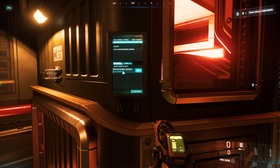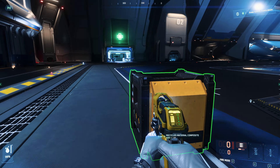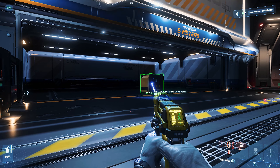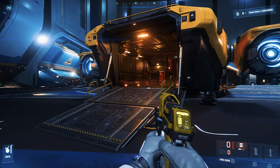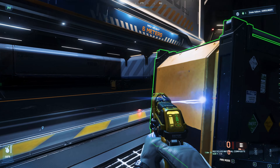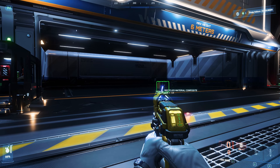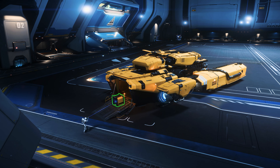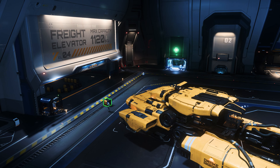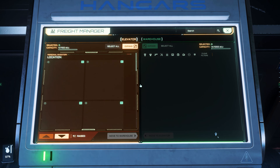By parking your tractor tool in range — and we recommend the max lift tractor beam here — you can put boxes from your ship directly onto the cargo grid on your personal cargo lift. Thanks to the personalized hangars, you don't have any problems with ships being despawned or impounded over time. You have all the time in the world and can simply continue working later.